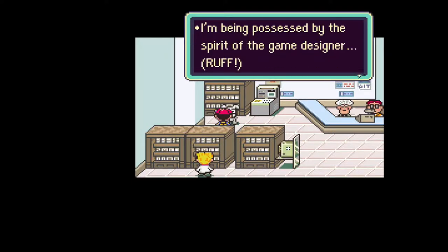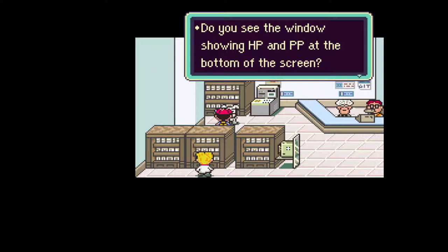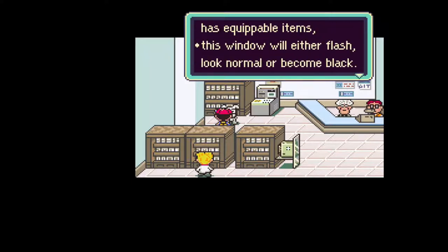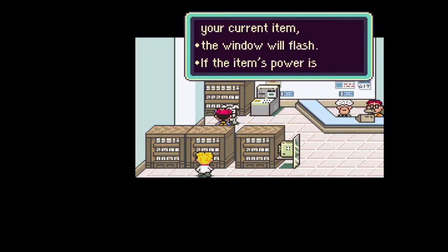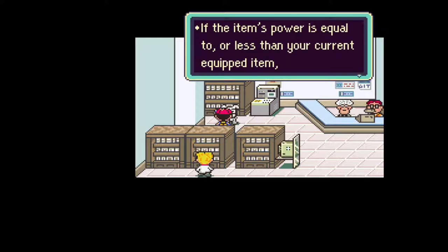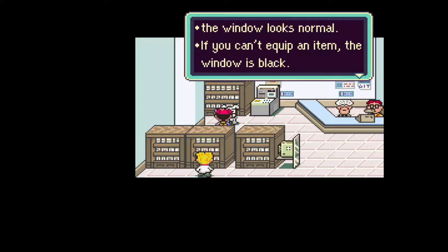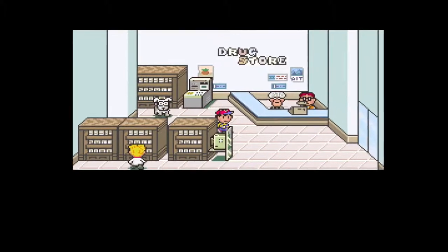'I'm Ruffini the dog. I'm being possessed by the spirit of the game designer. When you go to the store and it has equippable items, the window will either flash, look normal, or become black. If you can equip an item and it's stronger than your current item, the window will flash. If the item's power is equal to or less than current, the window looks normal. If you can't equip it, the window is black.' Cool.